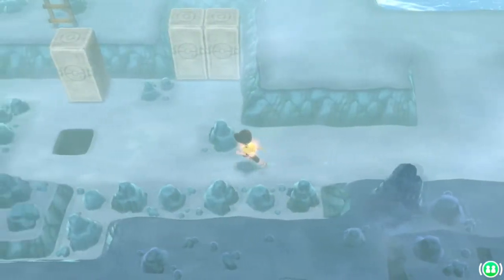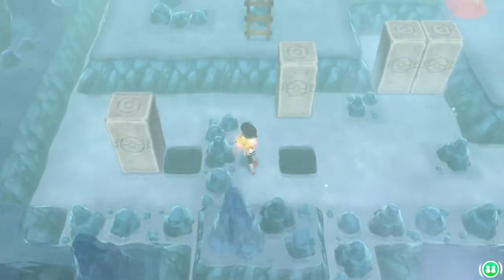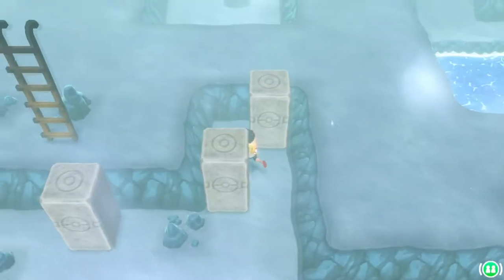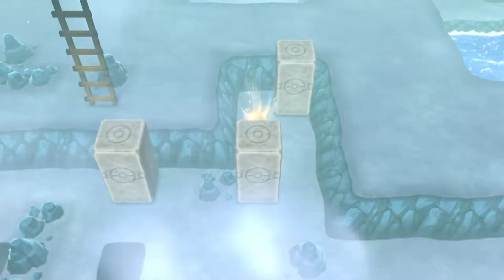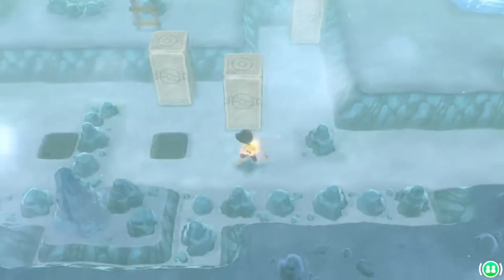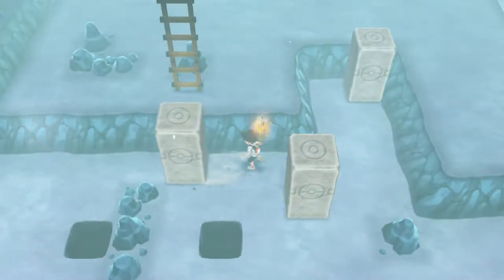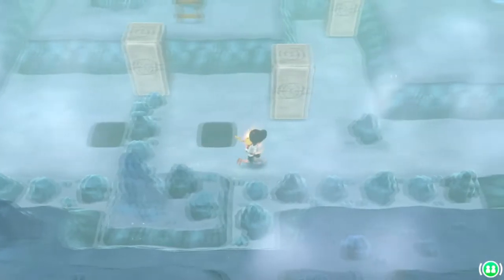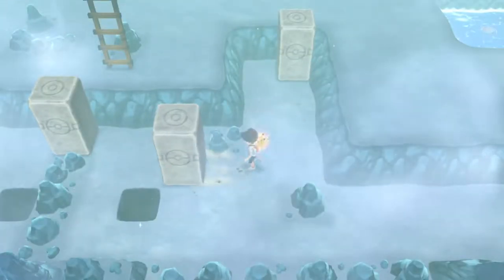Here we're going to find four boulders in somewhat of a little puzzle. Go ahead and push the far left boulder all the way into the hole and then head over to the right. Now push the boulder right in front of the right hole over to the left a little bit to get it out of the way, and maneuver the ones to the right of that around enough to where we can get one out and push it into the hole.